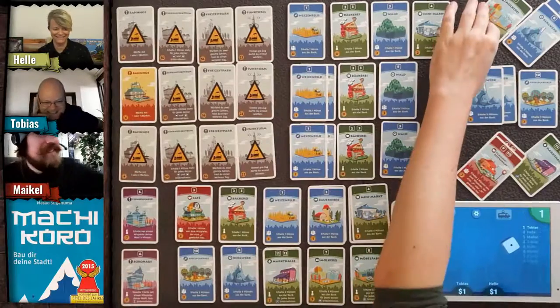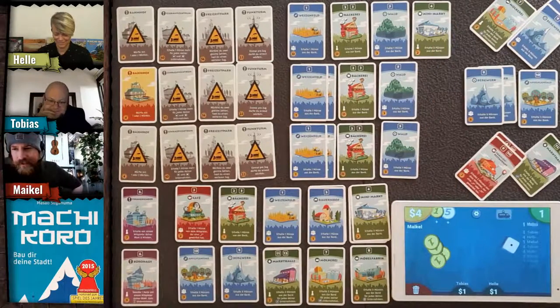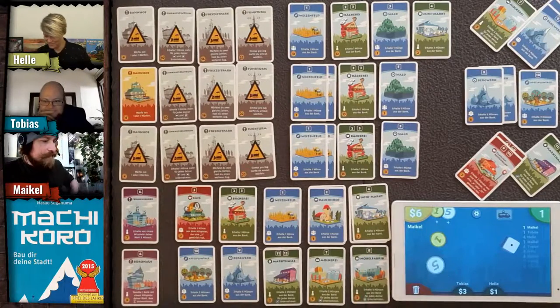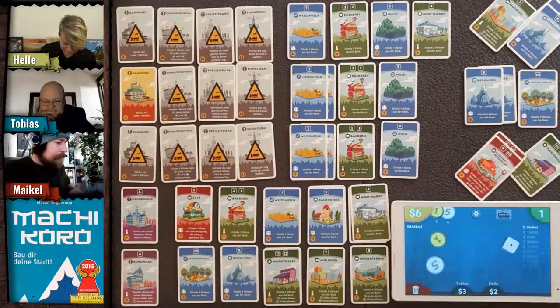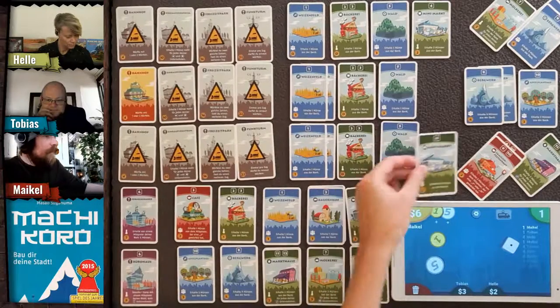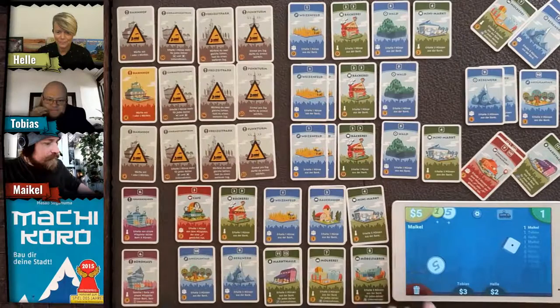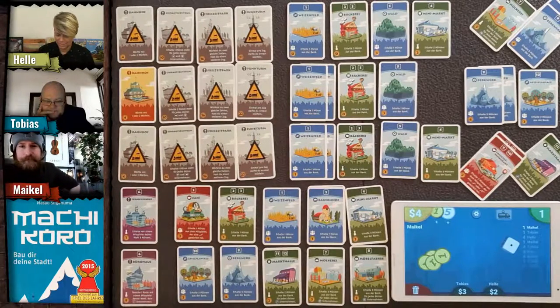It's my turn. I roll and get a one — good number! I get one coin. I'm going to buy the mini market too since we can't let Helle get all of them — two coins.